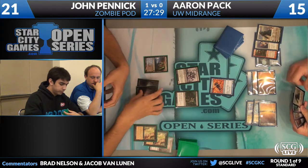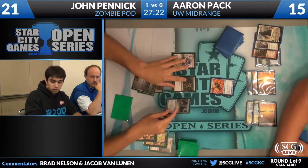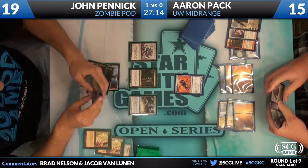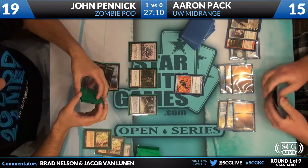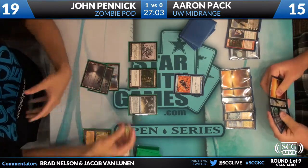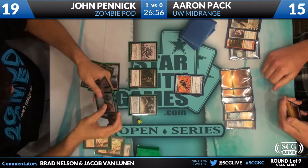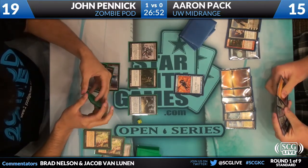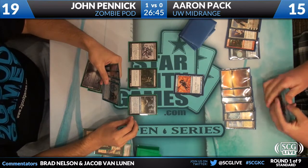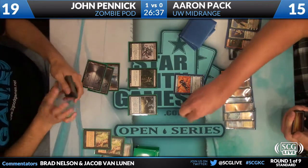Losing two life, playing a Metamorph — John may have missed three points of damage there. If you attack into that Consecrated Sphinx, you could Tragic Slip it in response to the block. What just happened? He allowed it to happen — he didn't untap on his upkeep. That could be really bad for Aaron. John may be back in this game. He's going to draw two cards and still has one trigger left.